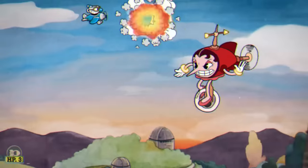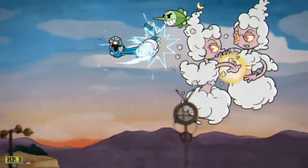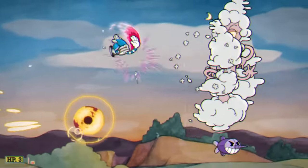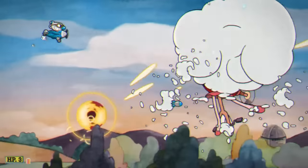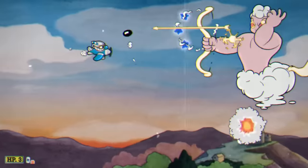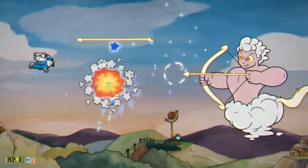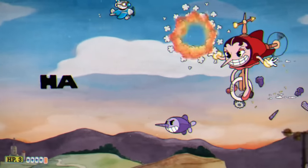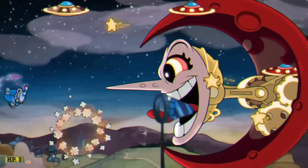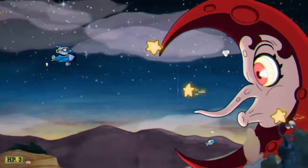We're on to the final boss of Inkwell Isle 1, and that's Hilda Berg. Since plane levels can't change your super, I decided to go with a different shot for every boss fight. For this boss fight, we can only use the Lobber Bombs, and our charm was the Pea Sugar. The Lobber Bombs are kind of annoying, and it's hard because I always have to stay at the top of the screen to actually hit her. The final phase is also a bit bad, just because I can't stay at the top of the screen. It took longer than I wanted, but we still beat her.